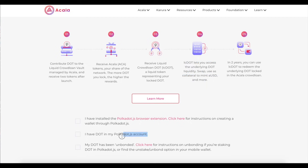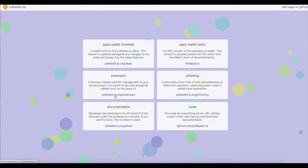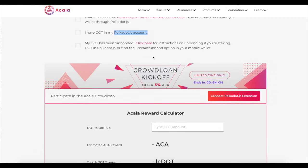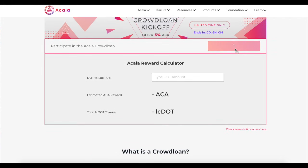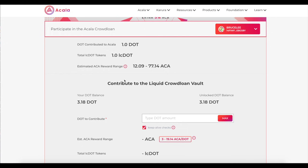I already have a Polkadot.js account — this is the first thing you guys need to get. To get a Polkadot.js account, there are some other wallets available as well, but I really like Polkadot.js. You just download the browser extension, make sure you save your private keys and keep them somewhere safe. Once you have it set up, connect your JS extension — and you're connected. I funded a wallet with some DOT from Coinbase — I just bought some and sent it over. The transaction from Coinbase to my Polkadot.js wallet took about two seconds.